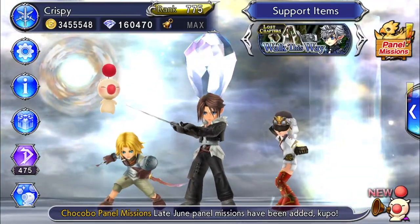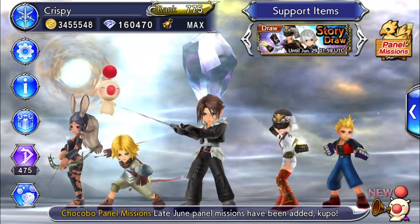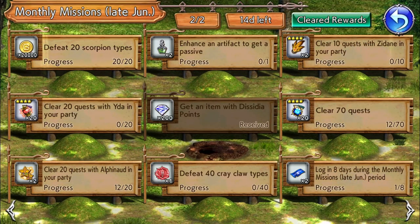Hello everyone, it's Crispy here and today we are going to make another Opera Omnia video. It'll be another panel mission. For this panel mission you have to use Alphanod, Ida, and Zidane.